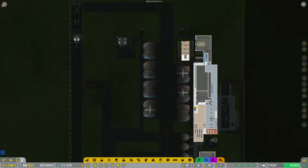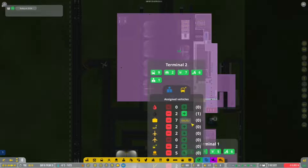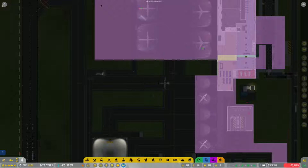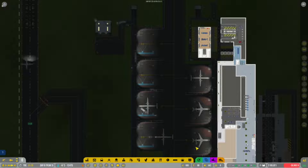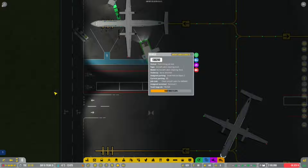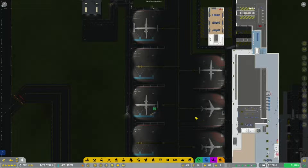Let's get two more pushback trucks. Now we need to look at where all our vehicles are assigned. Is this doing the cleaning? No, that's fueling. Are we seeing any cabin cleaning happening, or should we assign vehicles to the terminals? I haven't seen any cabin cleaning happening - this is where the multi-terminal thing gets a little weird. Looking at our multi-terminal vehicle setup, we probably need to assign another vehicle over there.